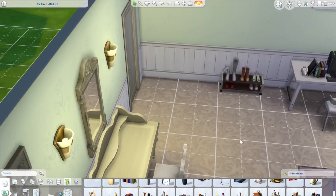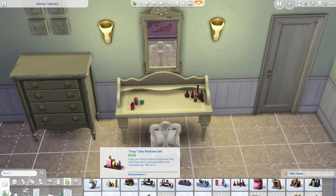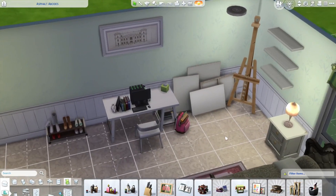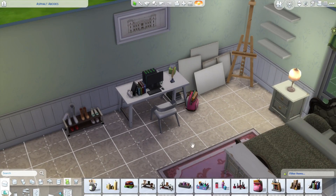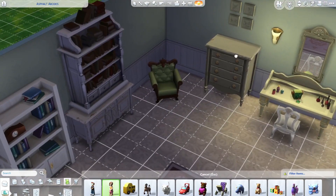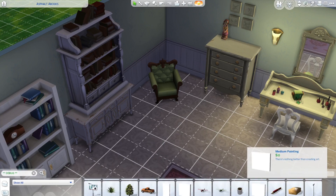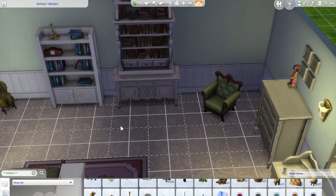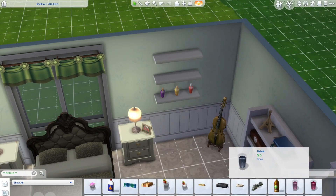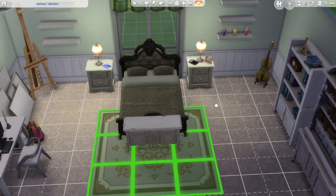I actually put an easel in the corner because Mona is very, very creative. I put some blank canvases down below. This is the robotic head I was talking about — literally a robotic head that you can fidget with and try to make work. This is her bed — it's very, very chic. And I got the matching green sofa chair situation because she does have one in the show. It's not exact, but it will do. I also gave her a violin — a four-string instrument. I actually maximized it by one bracket.